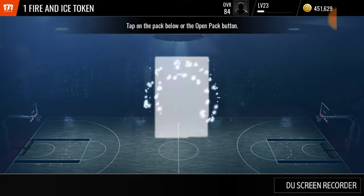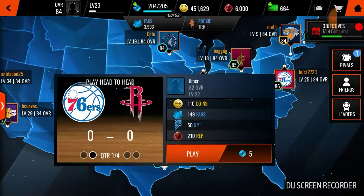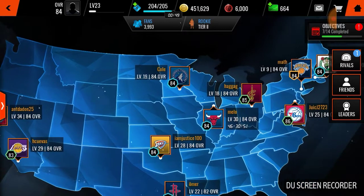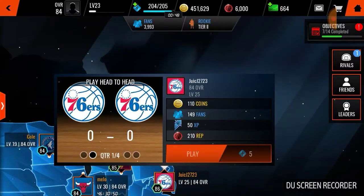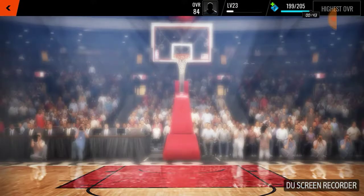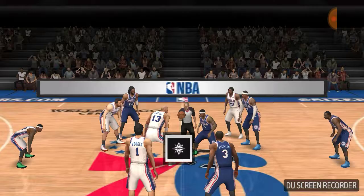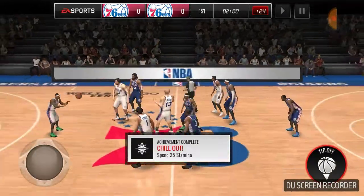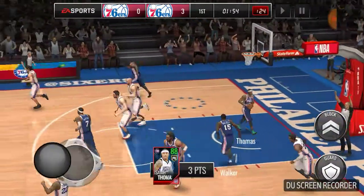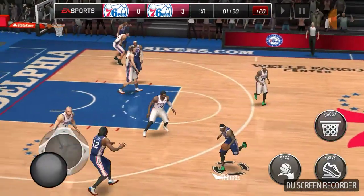I'm going to go against the highest-rated opponent — an 86 — just to test his skills. He got two more rebounds. He's being played as a center so he's not really that tall. I missed some shots there. We got the other Isaiah Thomas on the opposing team — all right, press it back, pull it back. Should have gone to the line there for some foul shots.